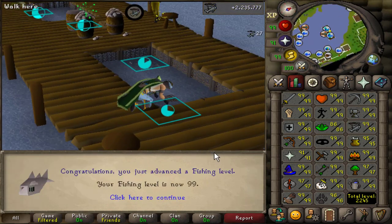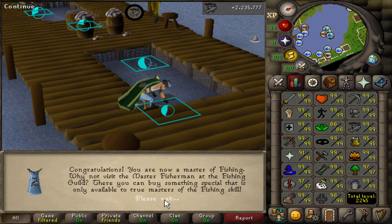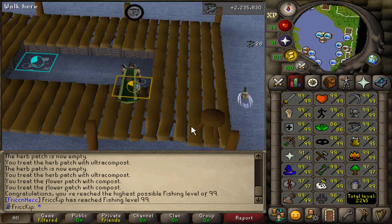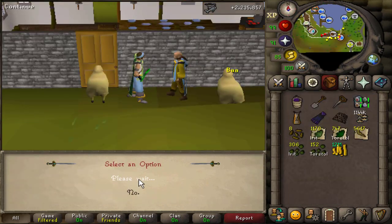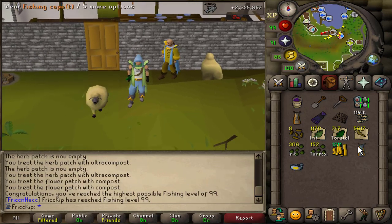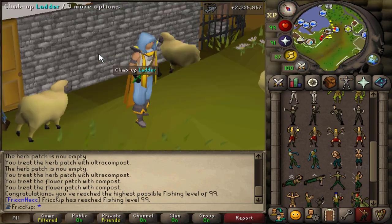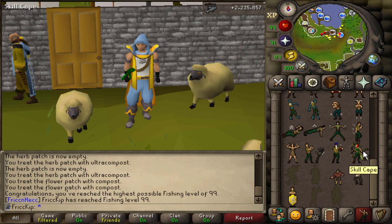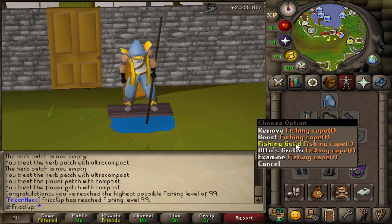99 fishing! Thank you so much for being here. We'll go get the cape — 99k for the fishing skill cape. Let's put that on and do the emote. It actually goes very well with the spirit angler's outfit. The perk of this cape is that it gives you unlimited teleports to both the fishing guild and Otto's grotto.